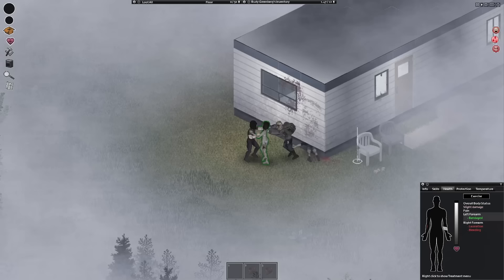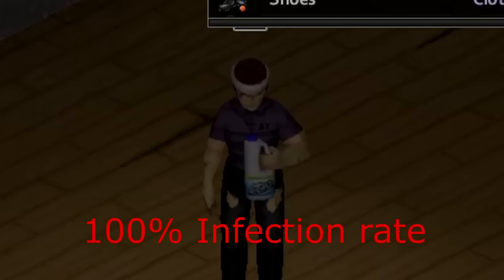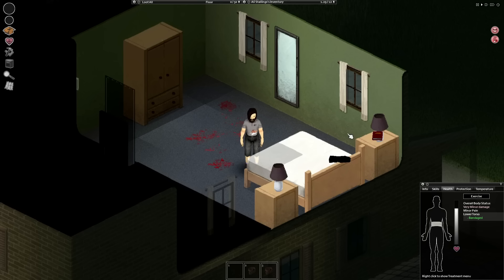Bites are wounds that happen from zombies. Do not panic — well, actually do, because you are dead. Bites have a 100% chance of infecting you with the zombie infection. You will get sick and stressed, lose health, and turn into a zombie. To treat it, you can bandage it and clean it. It behaves like a regular wound but is more prone to infection and takes more time to heal. The only way for it to heal would be if you turned off infection mortality in the sandbox menu. To prevent bites, wear armor and have a more careful approach when dealing with zombies.